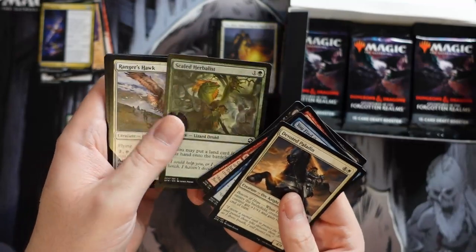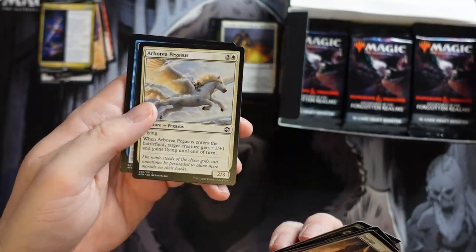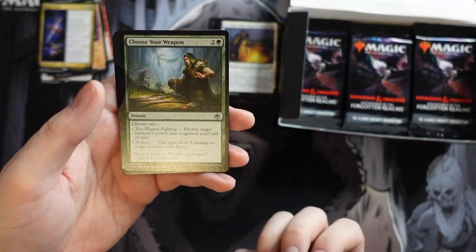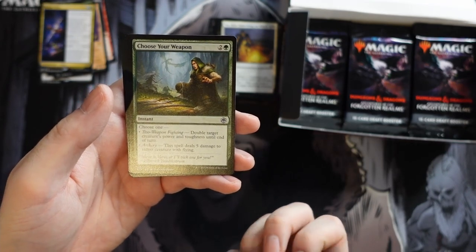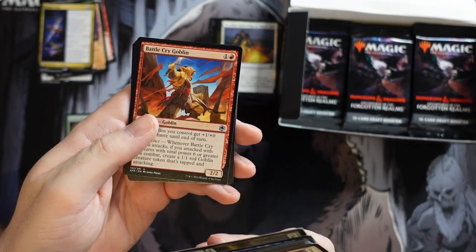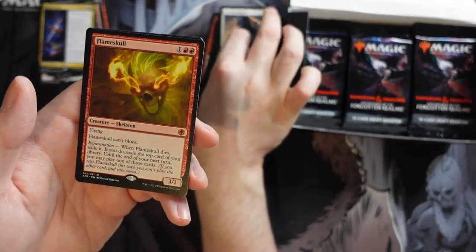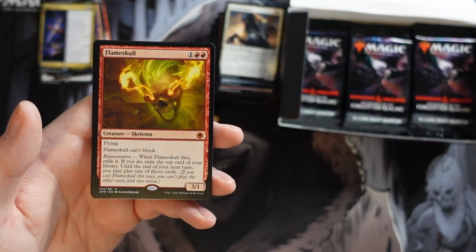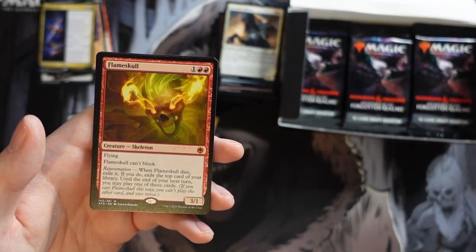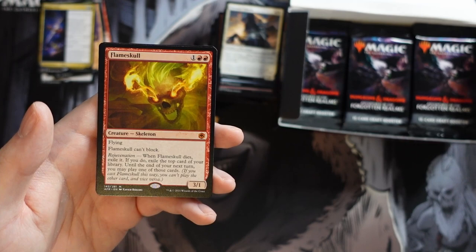We get a Javelin Ear. I remember in my first video being very excited about these alternate art frame cards — it was like a Koria, the comic book style. But like anything, once you've done it five or six times it starts to lose its appeal a little, though these ones are still really cool. This Goblin lord makes a lot of goblins and gives them +1/+0 and haste. And we get our first mythic: Flameskull.